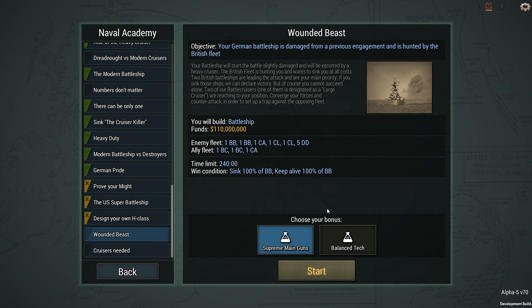Hey guys, Stel here and welcome back to Ultimate Eternal Dreadnaughts. We're in Alpha 5, a new update, and that update brings ramming damage, better ballistics, improved damage systems, new ship models, and new missions.